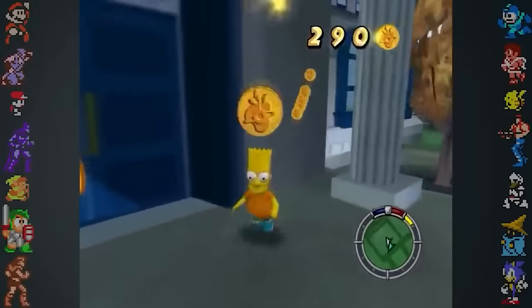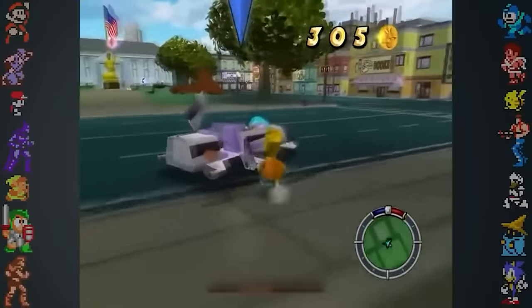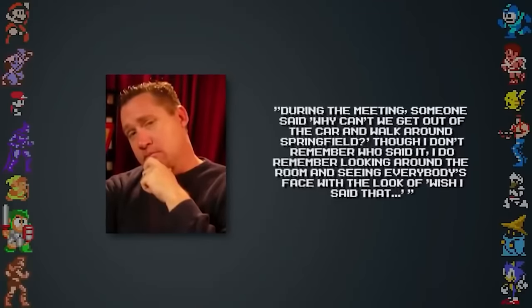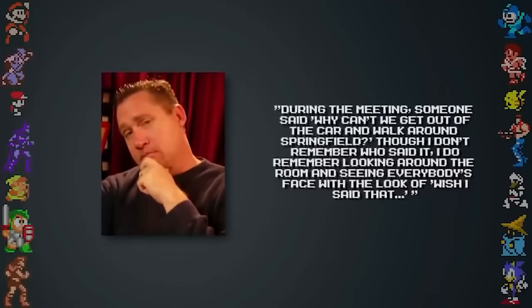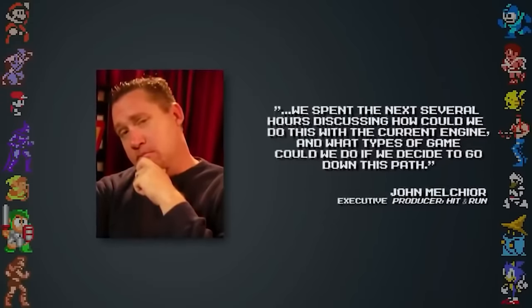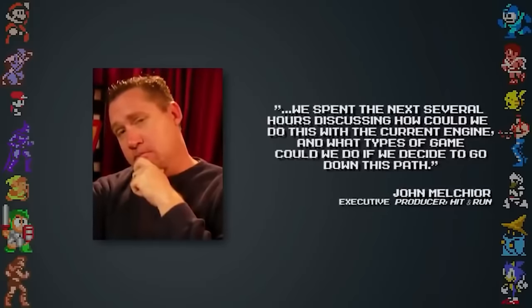During a brainstorming session early in the game's development, someone came up with the idea of making the game open world. Executive producer John Mellequire explained: "During the meeting, someone said, 'Why can't we get out of the car and walk around Springfield?' Though I don't remember who said it, I do remember looking around the room and seeing everybody's face with the look of, 'I wish I said that.' We spent the next several hours discussing how could we do this with the current engine, and what types of game could we do if we decided to go down this path."